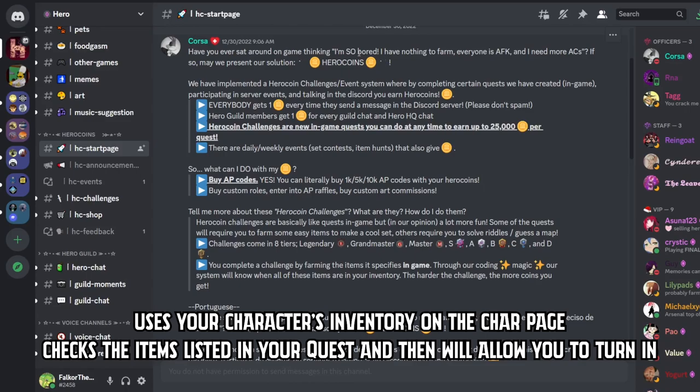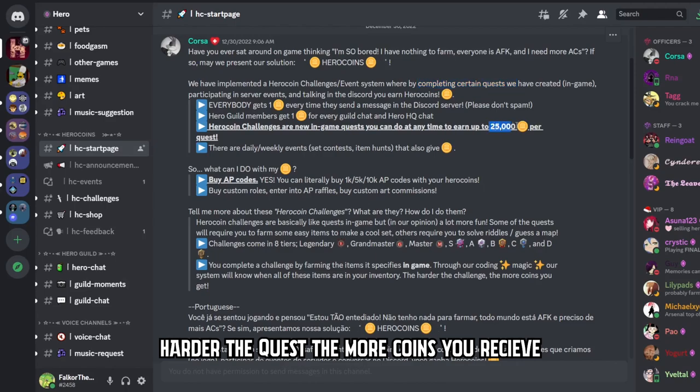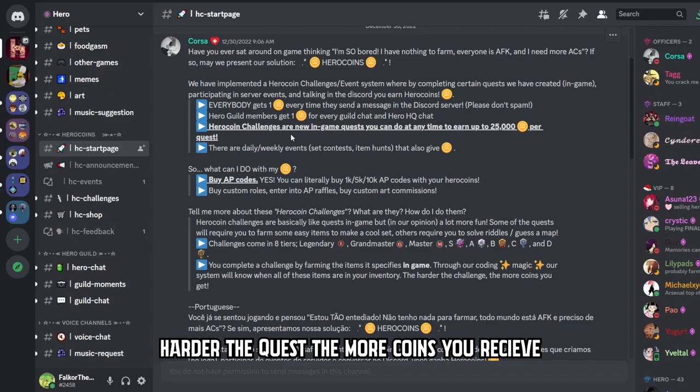Each quest is only a one-time thing. You can earn coins by completing certain quests created in-game, participating in different events, or talking in the Discord server - if you're part of the Hero Guild and you're chatting, you get a coin as well. The harder the quests are, the more coins you get. As you can see here, you can earn up to 25,000 coins per quest. 25,000 coins is a lot, so I'm imagining that quest is also super difficult, probably collecting a bunch of end-game farm stuff.